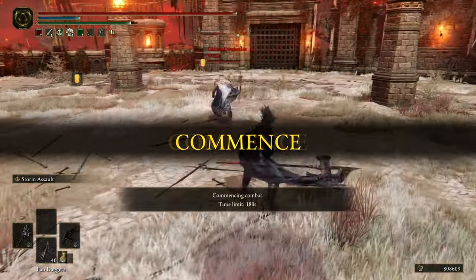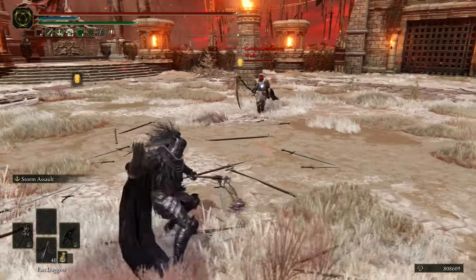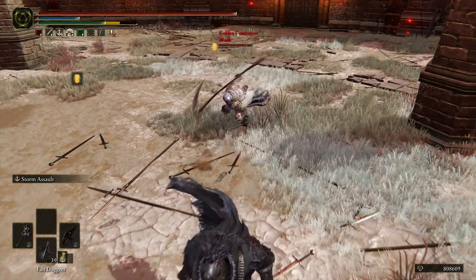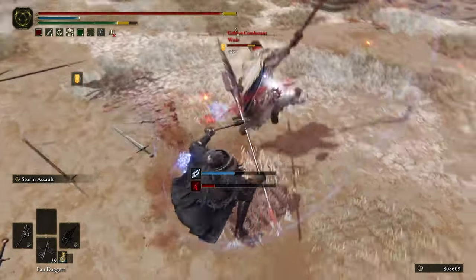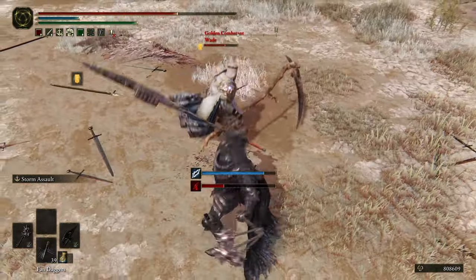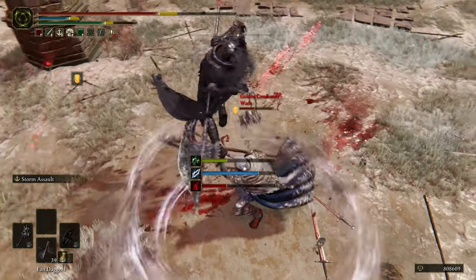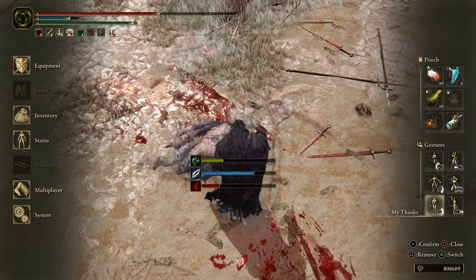We got Wade with the edgelord vibes with the gravesafe. I think he has an offhand dagger. That was something I was not expecting. Let's go — GG. That's all she wrote.